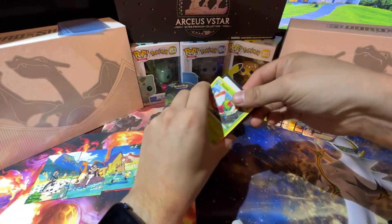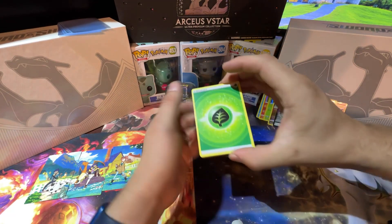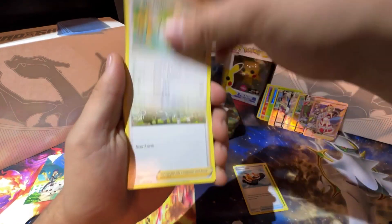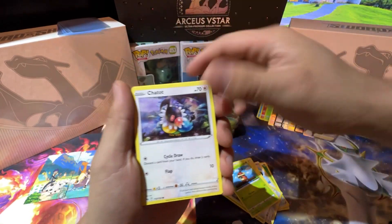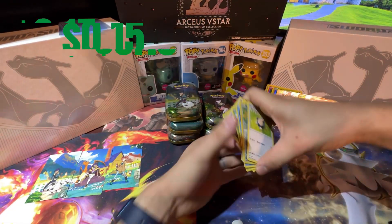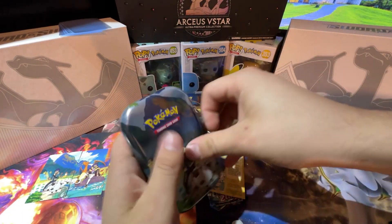Next pack: Tracking Shoes, Shaymin, Friends in Hisui — another good card if you get the full art. Mr. Mime, a reverse holo Shaymin, and Snorlax again. Four good pulls already, five with the Radiant Charizard. Setting that off to the side.